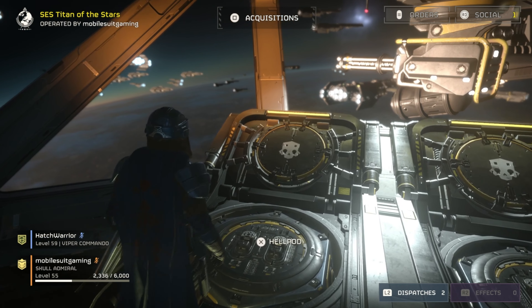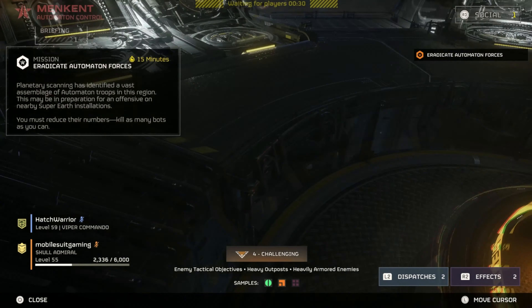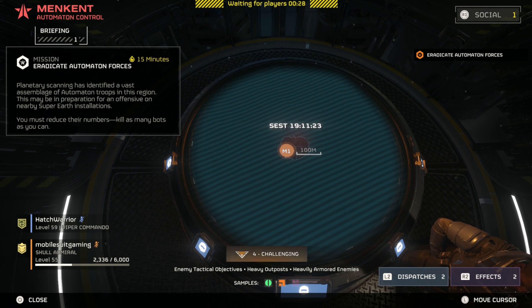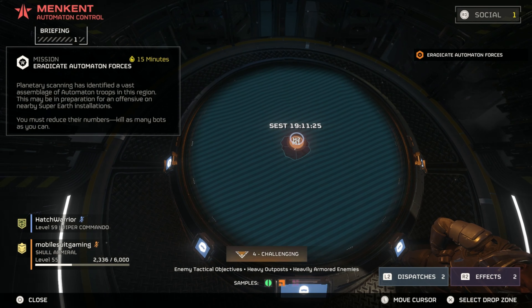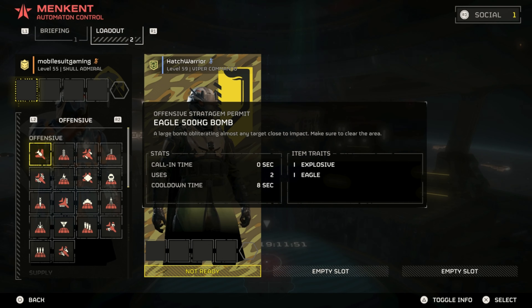How easy did you set us — difficulty four? Oh, and it's a defense mission. Just start us up. A defense mission throws like a hundred enemies at us right away, so why not?